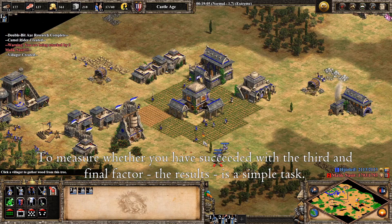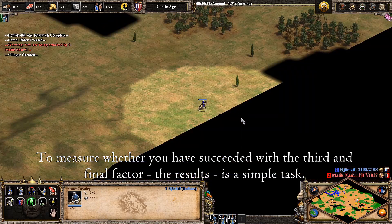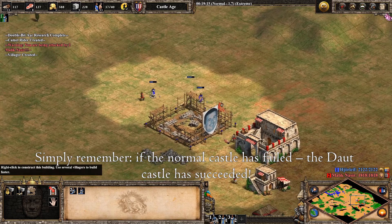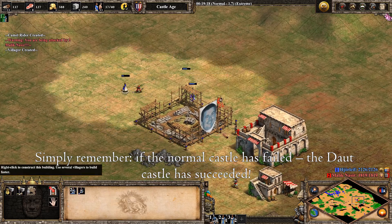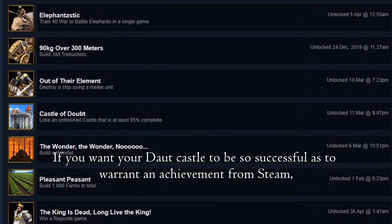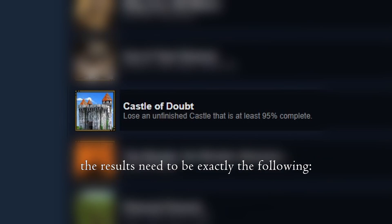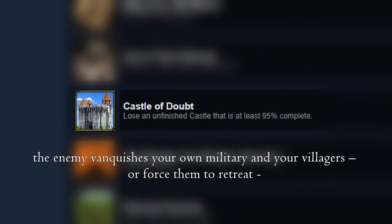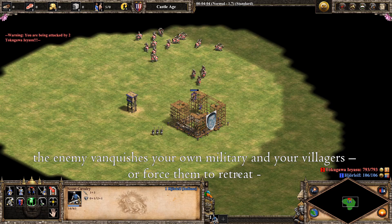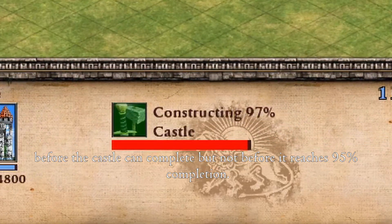To measure whether you have succeeded with the third and final factor, the Results, is a simple task. Simply remember: if the normal castle has failed, the Daut Castle has succeeded. If you want your Daut Castle to be so successful as to warrant a Steam achievement, the Results need to be exactly the following: the enemy vanquishes your own military and your villagers, or forces them to retreat, before the castle can complete — but not before it reaches 95% completion.